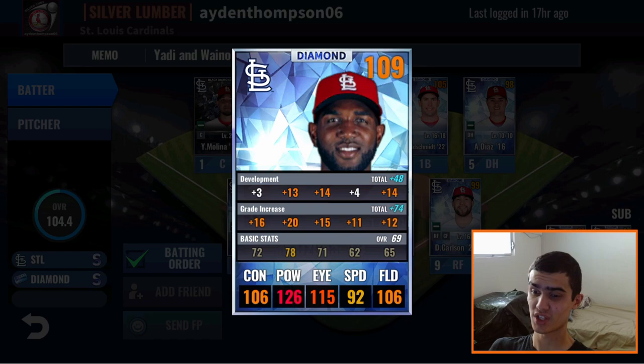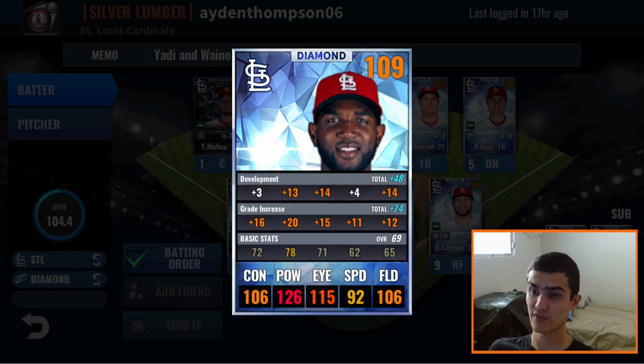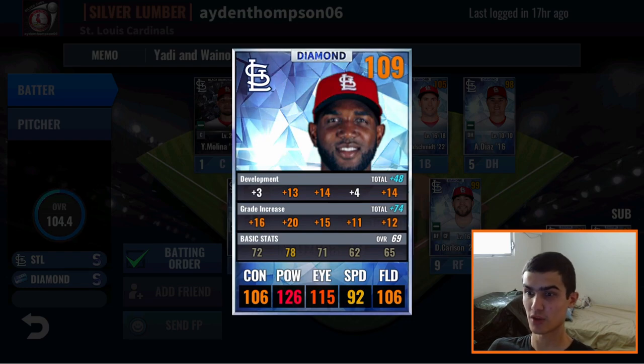Marcelo Ozuna 2019 — pretty sure this is his best year with the Cardinals. Again, the train is off. Look for 13 or less to the right side. Go for power 1, eye 2, and contact 3. Since that eye is above 70, it's good to go with eye second and increase that power as much as you can. Skills: Slugger Instinct, Prediction, Table Setter. Definitely could use a better skill set — Charisma, Slugger Instinct, Spotlight, Batting Machine, Barrel It Up. Any combination of those would do well. A retrain is definitely in order, and the reskilling is something you can do in a second skill slot storage. Great card, just needs that adjustment on the training and the skills.